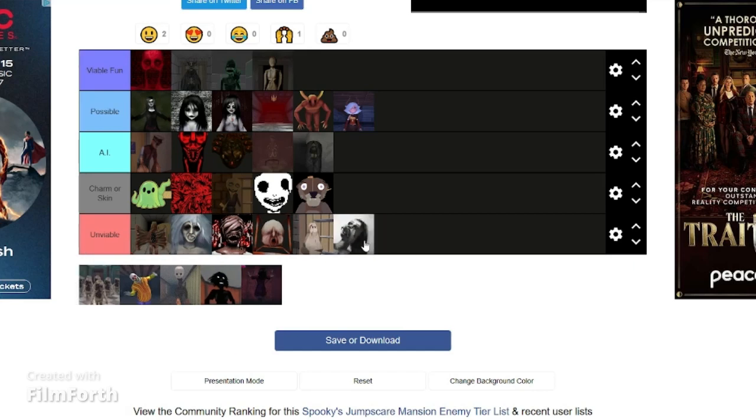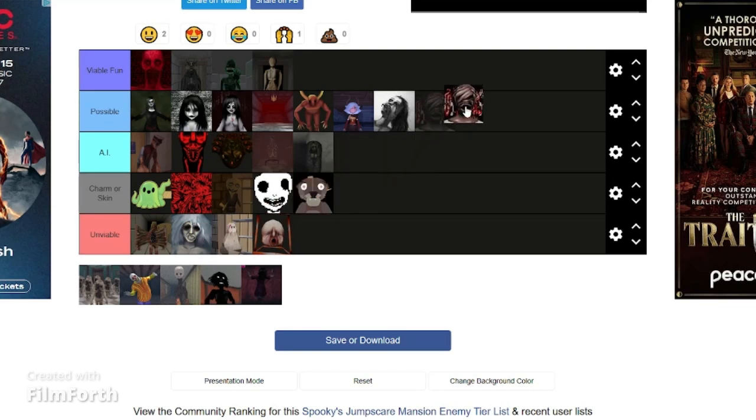Lisa — I'm going to put her in unviable. Just like the hangman guy — the way she works is really weird. I think she teleports around the player and you have to look the right way, or maybe you're not supposed to look at her. It's weird. Actually, I'll put her in possible because she might work — she's really freaky. And I just realized maybe they can just alter the power a bit. I'm going to put hangman up in possible too.